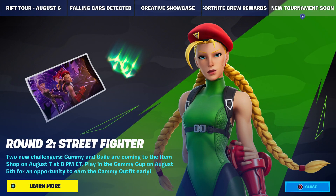Earlier today we got word that two new Street Fighter characters were coming to the game, and now we have confirmation who they are. Round two - Street Fighter two new challengers: Cammy and Guile are coming to the item shop on August 7th at 8 p.m. Eastern. Play in the Cammy Cup on August 5th for an opportunity to earn the Cammy outfit early. We're going to go over everything - the blog post, the pickaxes, the accessories, and then talk about the cup.